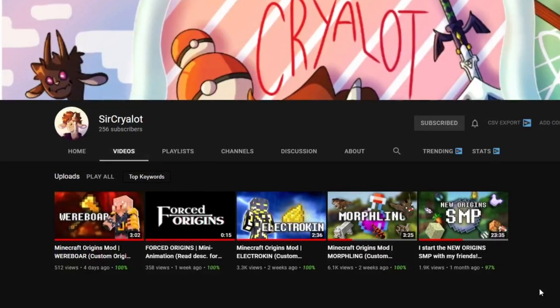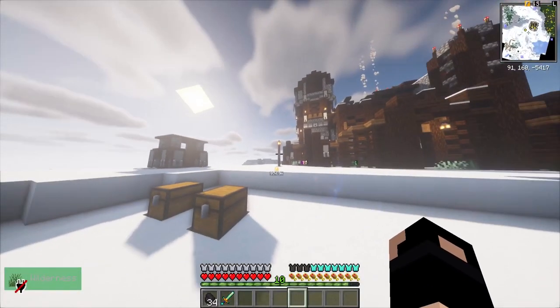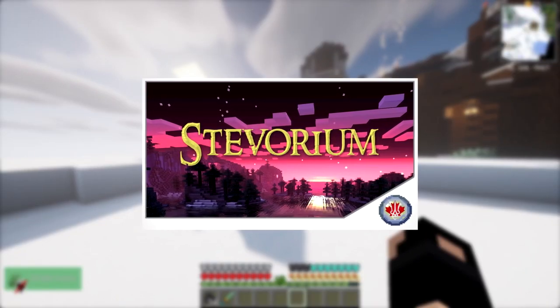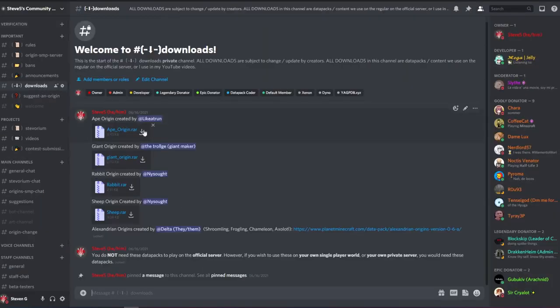Odds are, if you like the stuff I make, you'll probably like what he's cooking up as well. Without further ado, let's get into the origin. This origin is actually available to play on my SMP right now — it'll stick around until Project Staborium launches. And if you'd like to download it yourself, please check out the Downloads channel in the Discord. The files will be available there.